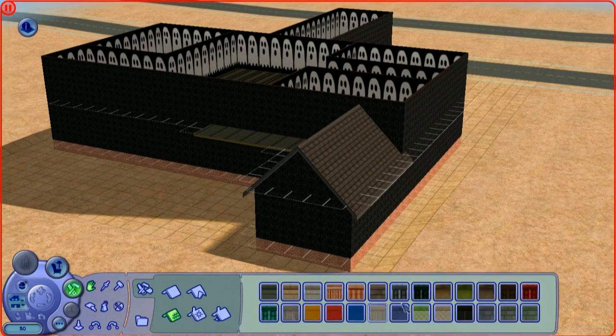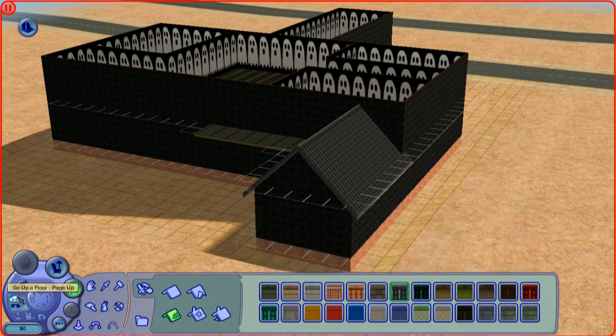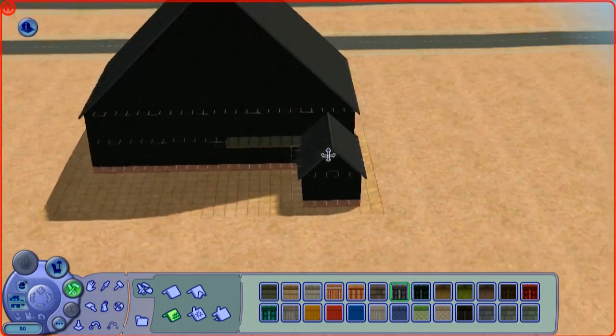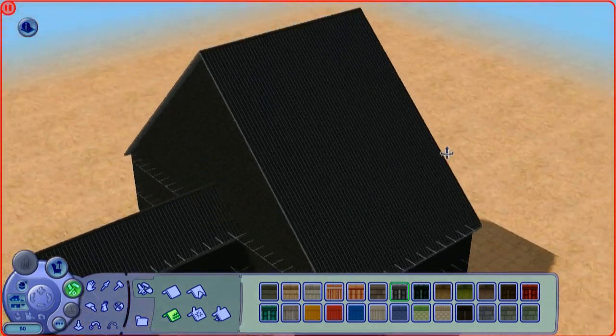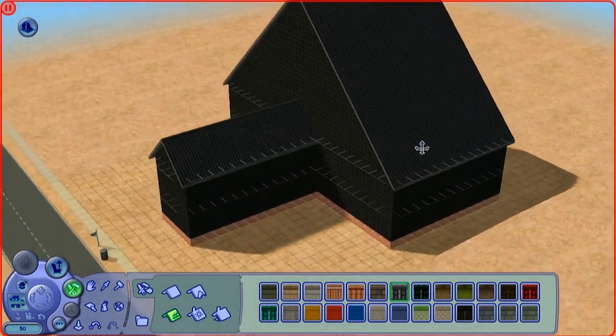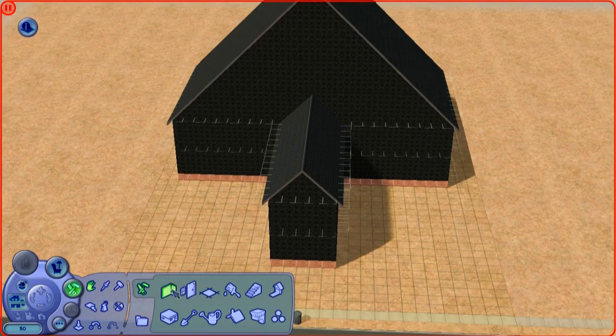So that looks good — that roof looks quite good I think. A darker colour for the roof. Now I think we need to put some rails around the outside edge of that little walkway too. I quite like that roof colour. It looks a bit spooky doesn't it.